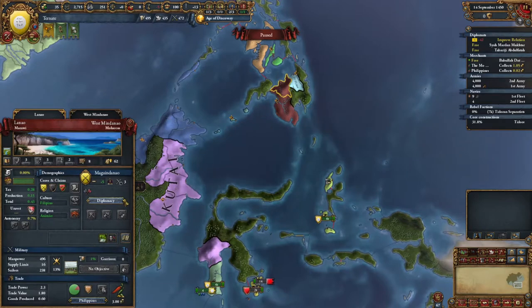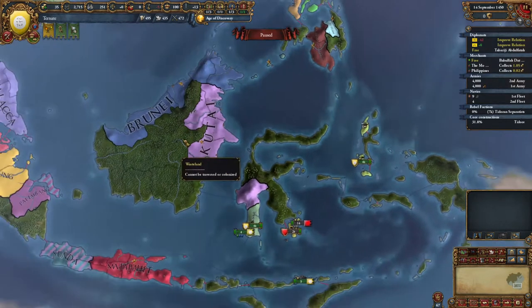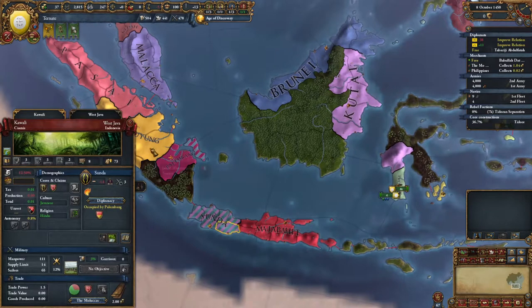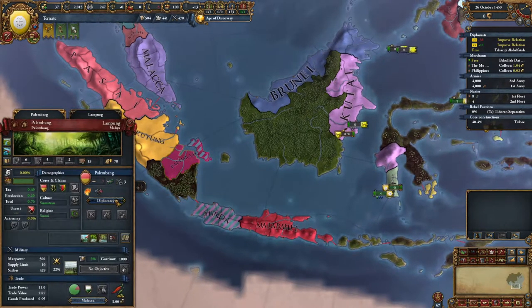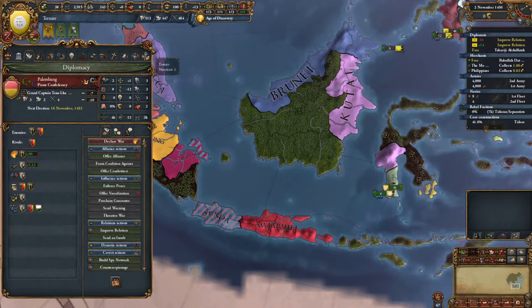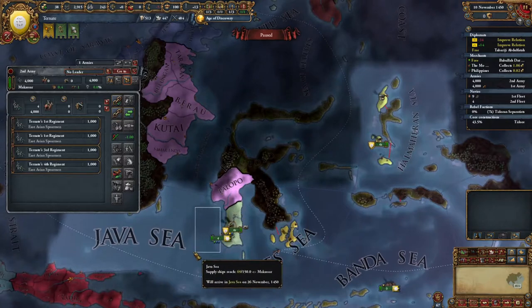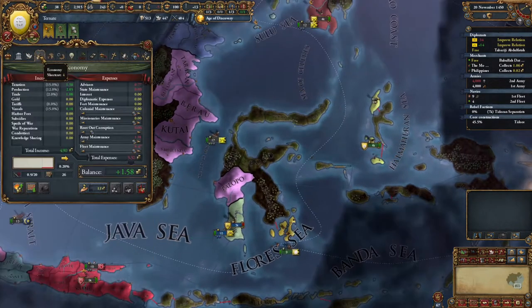We've got options here now. Let's just keep everybody in the region happy. Sunda's getting beat up by Palembang - the little pirate republic down here. Do they actually go pirate republic? They do pirate confederacy. There you go. So we're making money, which feels good.